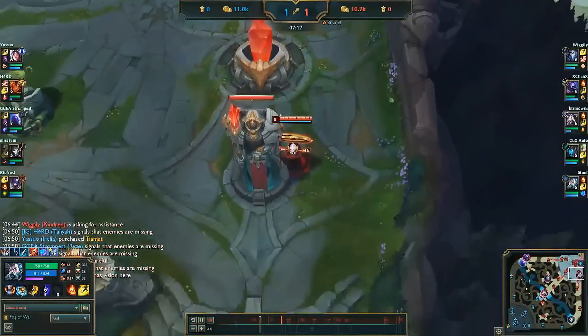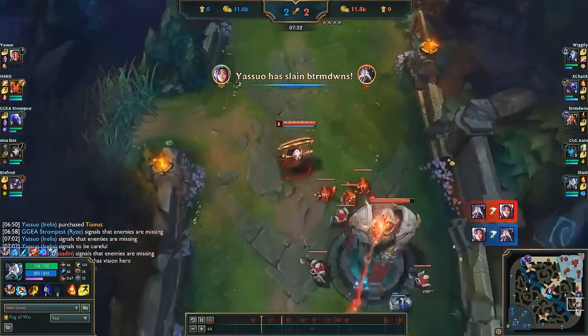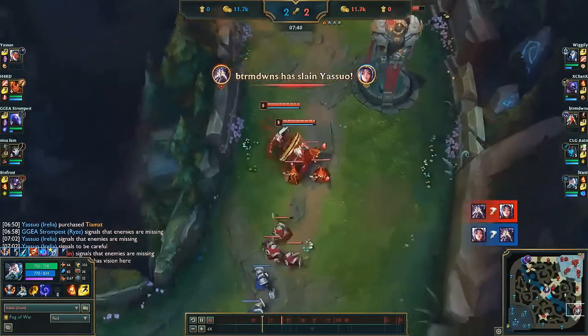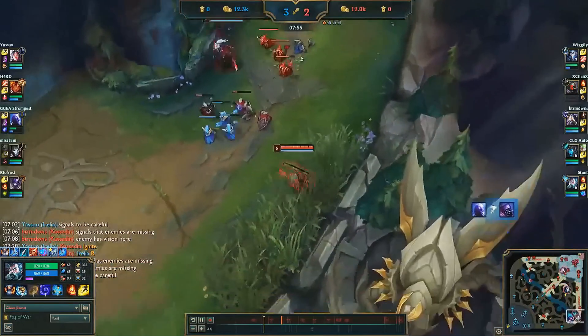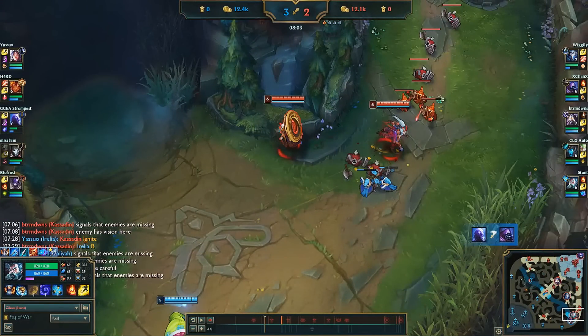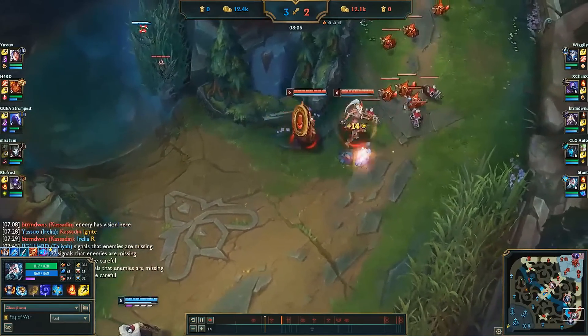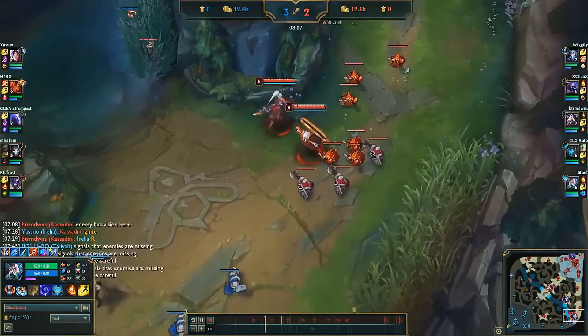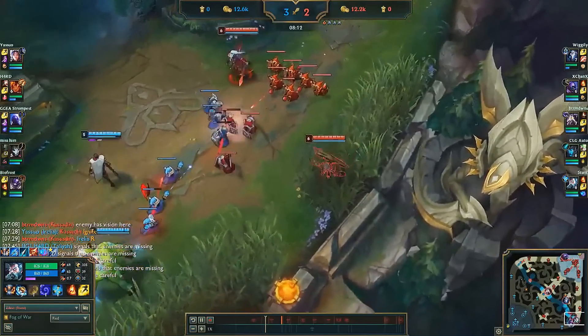I reset towards bot instead of mid because there's a wave to catch. In general, when you're playing champions reliant on their level 6 spikes like Rakan or Zilean, you want to be catching as much experience as possible pre-six rather than roaming. Now that we hit level 6, it's really hard for them to burst us, since my ult can save Kalista from an all-in, and Kalista's ult can save me. Therefore we can play a lot more aggressive now.